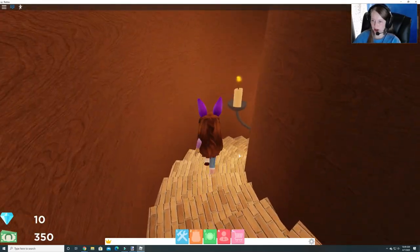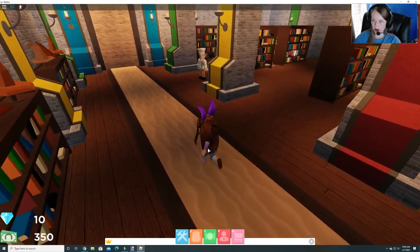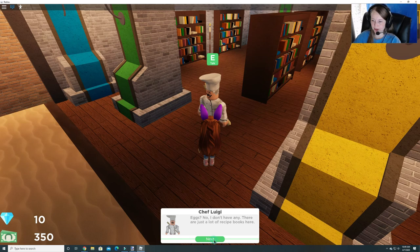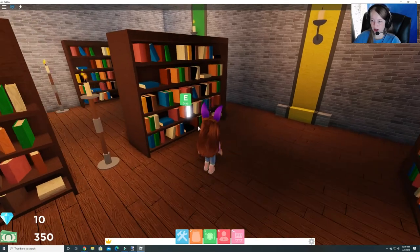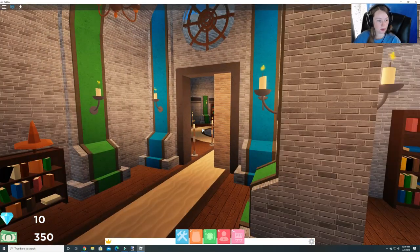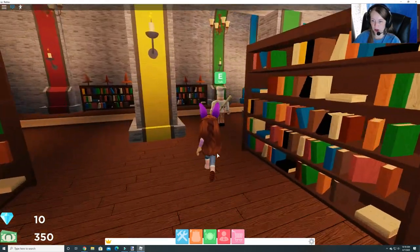Then you go down under here and there's a chef down here, and he tells you that you have to look at books in order to find a secret recipe. So you go back here and you see it's glowing, and when you pull it — yep, he opens up a secret door.